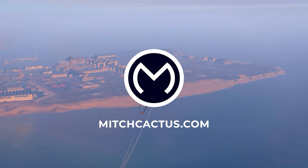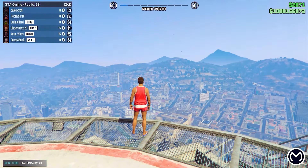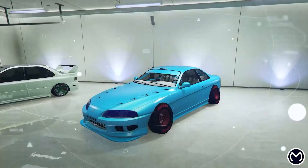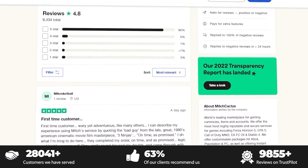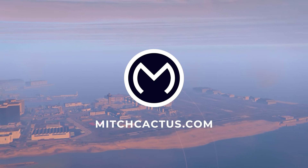Before we continue, check out Mage Cactus. They provide multiple GTA services such as modded accounts, money and rank boosts for all platforms. So if you want a lot of money, a high rank, modded outfits and modded cars, check them out. They are fast and reliable with over 10,000 reviews. Also use my code LAWRENCE at checkout for a 5% discount. The link will be in the pinned comment and let's get back to the video.